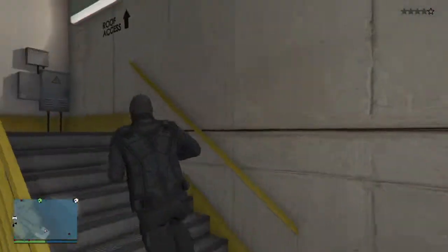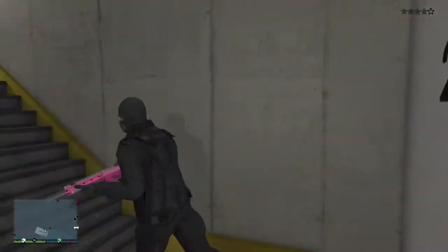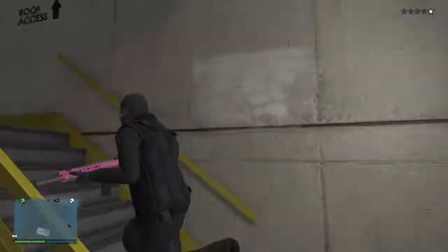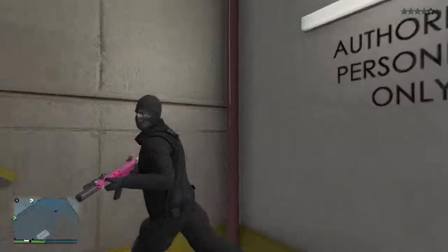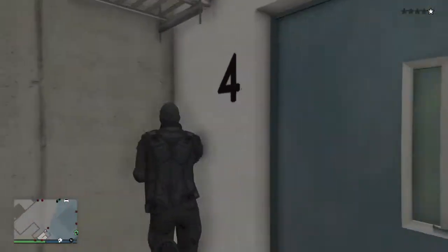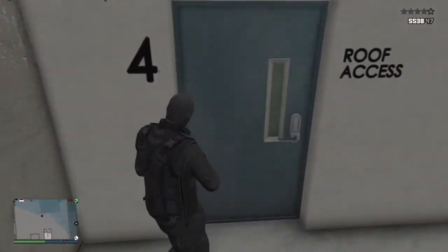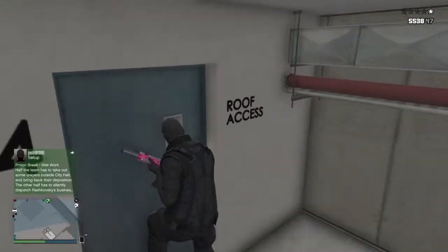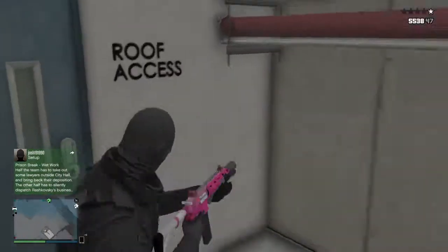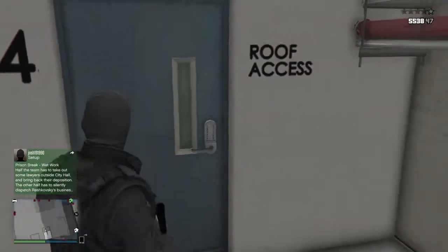Over here is the staircase, and the staircase leads to a door that does not open — I'll show you right here. There's the staircase and it just doesn't open for some reason. But there actually is a glitch to get through this door — I'll bring that in the next video if I get five or more likes on this video.